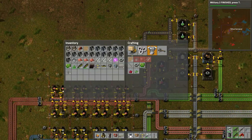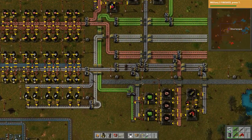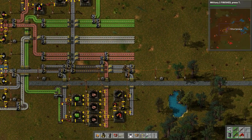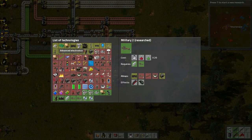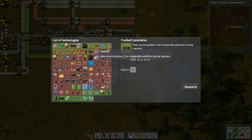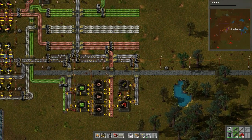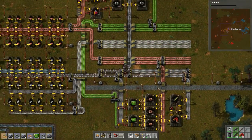Now we should probably add some more research labs. How many can we build here? We need more iron. Let's do advanced material processing which gives us steel furnaces, but we need stone bricks. Let's also do the expanded tool belt. We need to build four or five research labs - build five more.